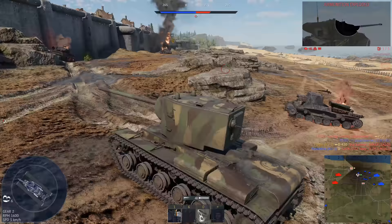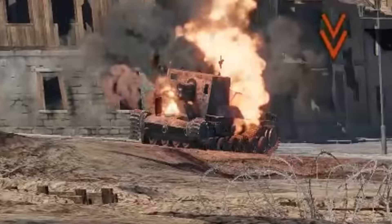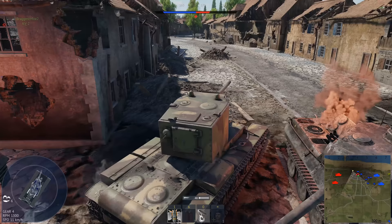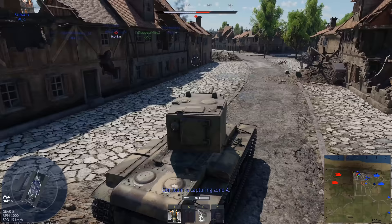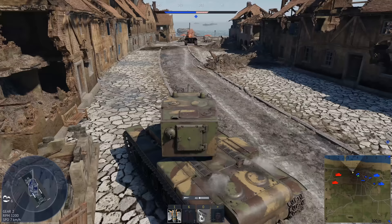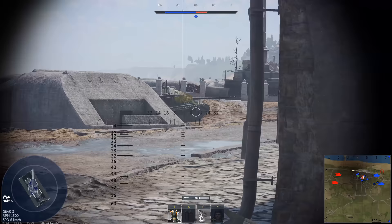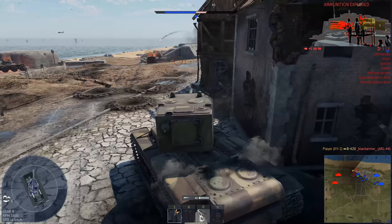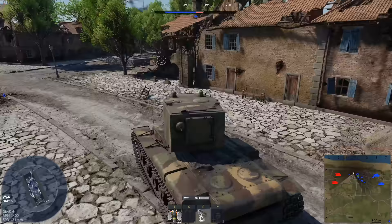I thought he was trying to bait me by looking over there, but I guess he just genuinely thought I wouldn't back up. That seems a little silly to me. Why are there so many Horos in this lobby? And by so many, I mean exactly two. I don't know how I managed to be a gremlin in something like this, but here we are.